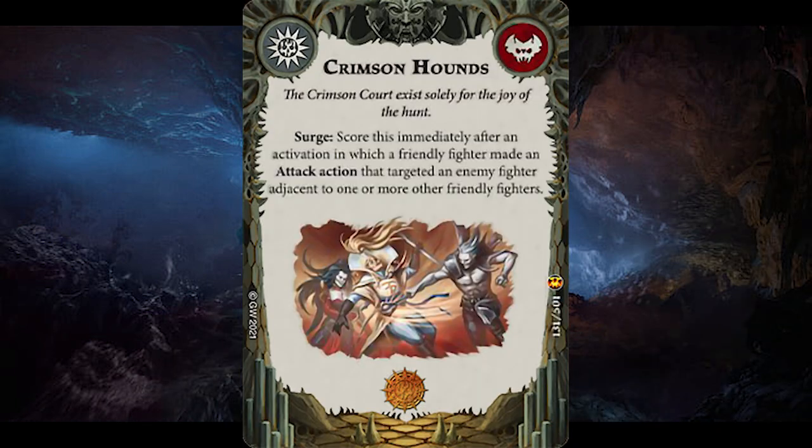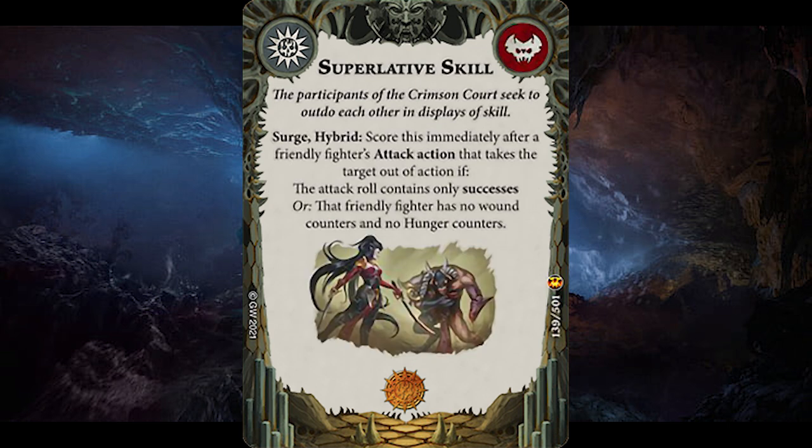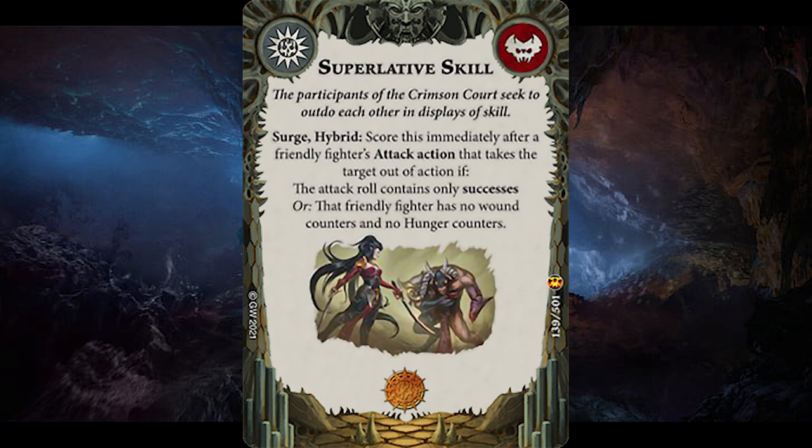Now we're at the card part of the warband review. First I'll go over the faction cards, going from my OK to meh cards, then my top picks. For faction objectives, Crimson Hounds is a surge which gives you one glory for attacking an enemy fighter adjacent to one or more friendly fighters. It's OK but basically requires a lot of setup, even with Gorath and his range 2 attack. Superlative Skill is a surge and hybrid objective you score when taking an enemy fighter out of action if you rolled only successes or had no wound or hunger counters — just too difficult to score consistently.